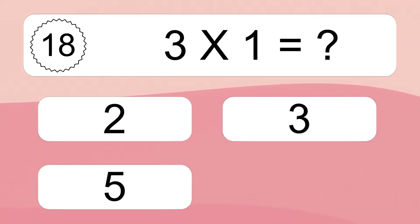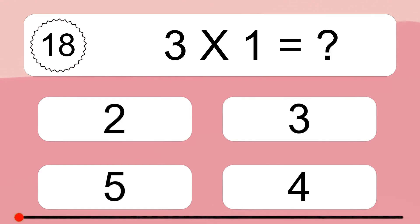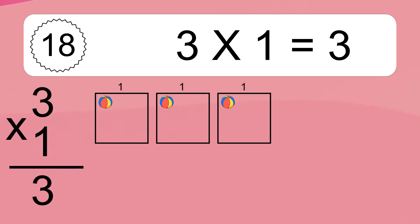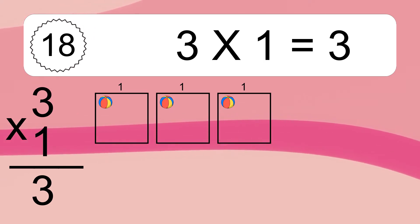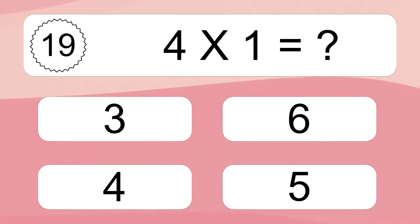3 times 1 equals what? 3 times 1 equals 3. We have 3 boxes and each box has 1 colorful ball inside. If you count all the balls in all the boxes together, you will have 3 times 1 balls. This equals 3 balls.